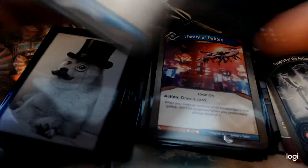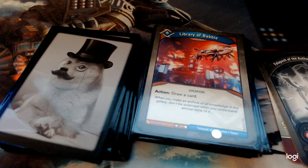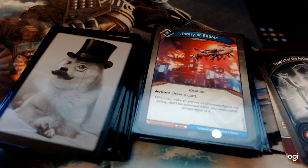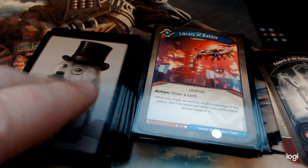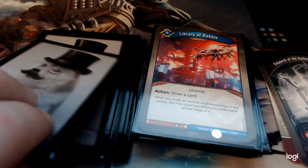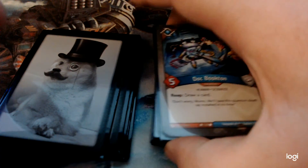Two copies of Library of Babel — an artifact that lets you, as an action, draw a card. This just makes you look forward to a turn where you get to play Logos, because if you have them both out you're going to have two more cards in your hand. Pretty good, and they work really well with another card we'll see soon.